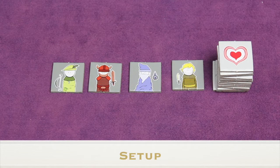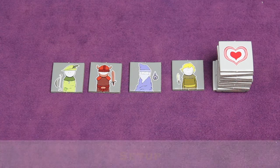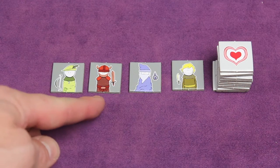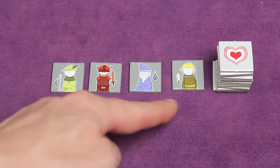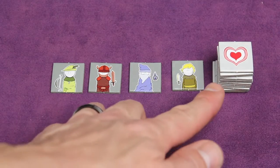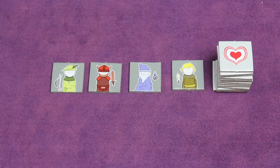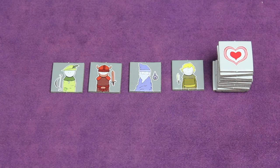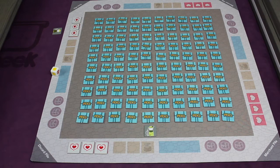To set up, first go through all the tiles and find the four hero tiles — they have a gray background. We have the archer, the warrior, the wizard, and the rogue. You're also going to find all the heart tiles and take those out. Each player selects one hero and takes three heart tiles placed in front of them. Next, take the hundred tiles remaining after removing heroes and heart tiles and put them in a 10 by 10 grid — shuffle them and lay them out like this.